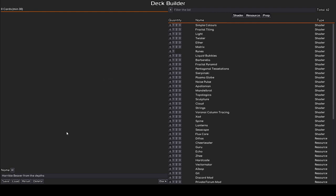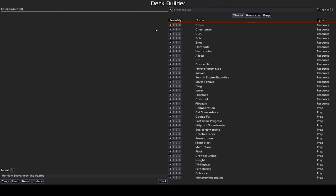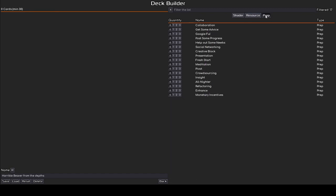So first thing as always is to find a suitable deck name. We have the 'Horrible Beaver from the Depths' — I think that's perfect, actually we don't need a better name than that. So let's see what kind of deck we can make. The objective is to get enough for all the rounds, so let's start by selecting some shaders.